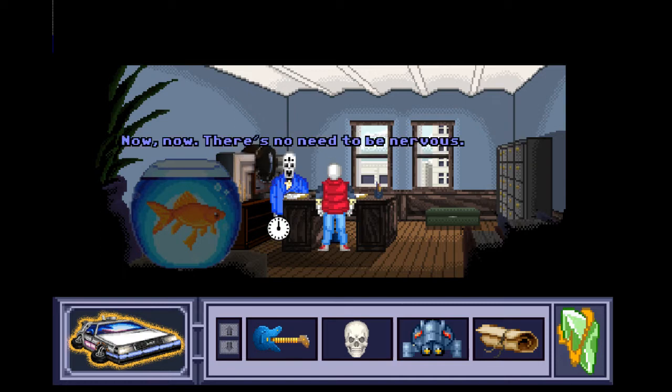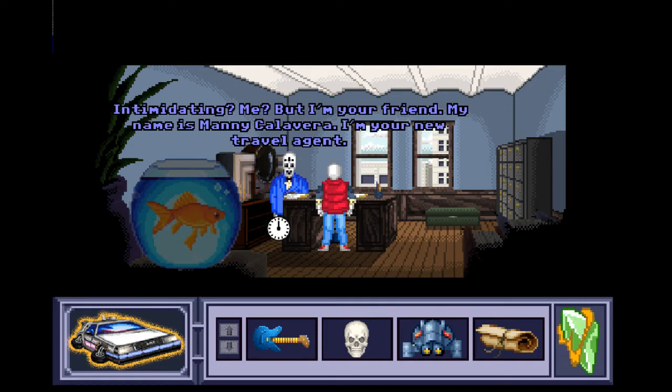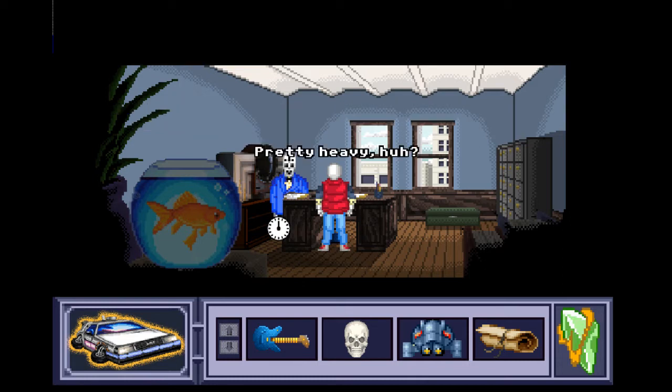Take me? Take me where? There's no need to be nervous. Nervous? No, it's not that. It's just your appearance. It's a little intimidating. Intimidating me? But I'm your friend. My name is Manny Calavera. I'm your new travel agent. Wait, there's nothing to do with it — how many times is that going to be used?